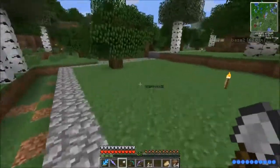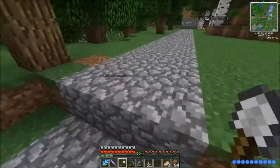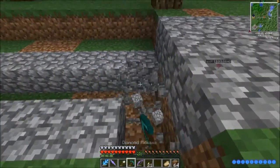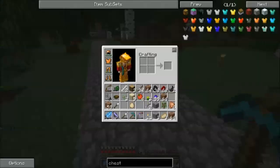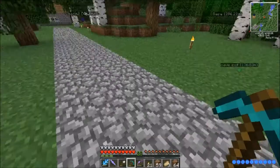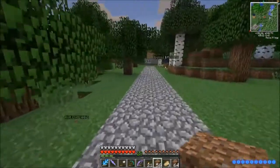I'm down in the cave system below my area, mining for copper. I'm down in the cave system below my area mining for copper — the stack which I've got. I'll just hide the things underneath it.